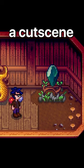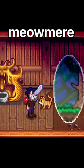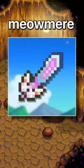Once we do that, a cutscene will play, showing the pylon opening a portal to the Terraria world. After that, a cat walks out and just hands us the Meowmere. Now, this isn't the best weapon in the game, but it is immensely cool. And that's how you get the Meowmere in Stardew Valley.